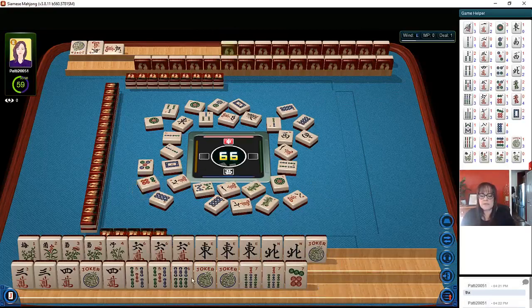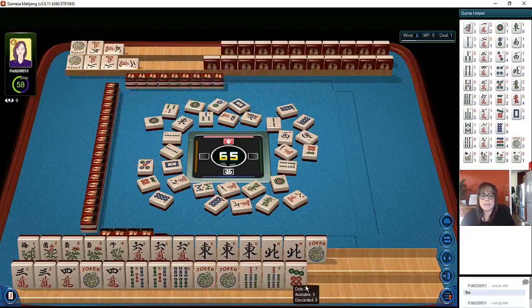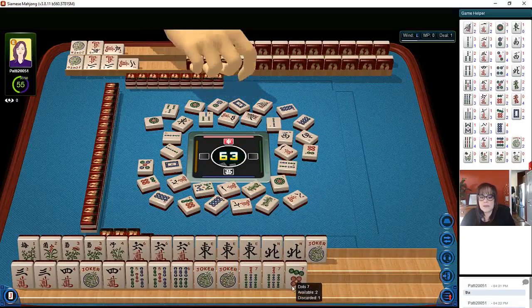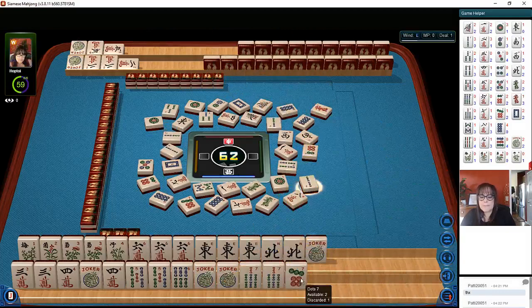So we have three, four, five, six ready to pong and kong. Six dots, two — we don't need two characters. Maybe we could use that; we can wait. We've got tiles — we have three discards before we have to make any kind of hard choice. One bamboo, sevens, seven dots — they don't want them; at least they're safe discards.